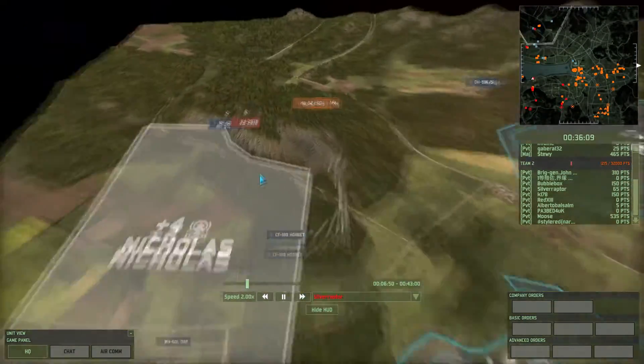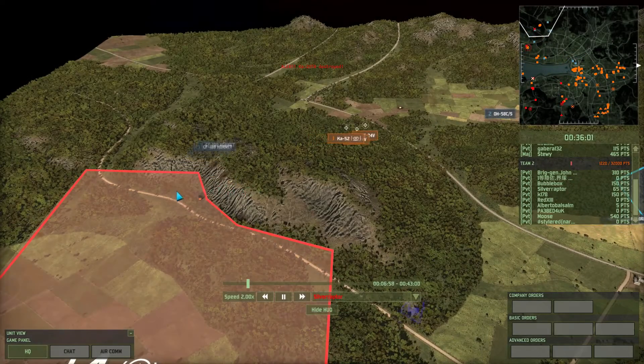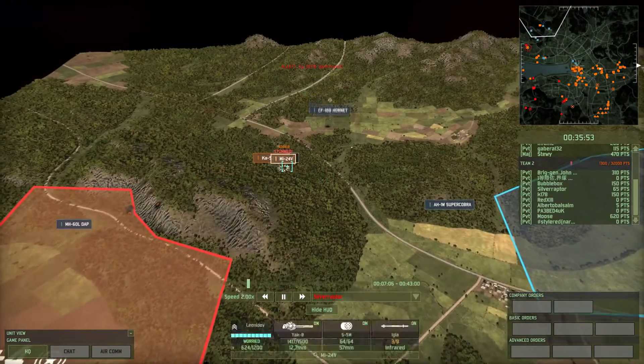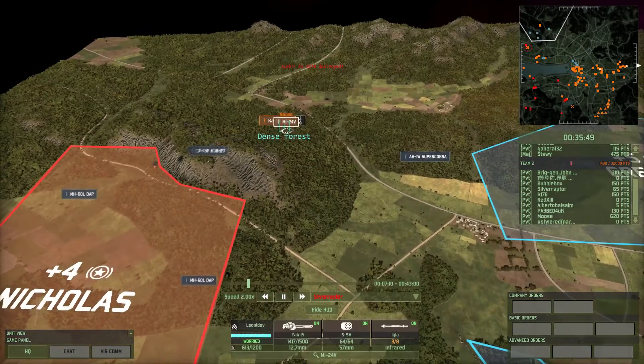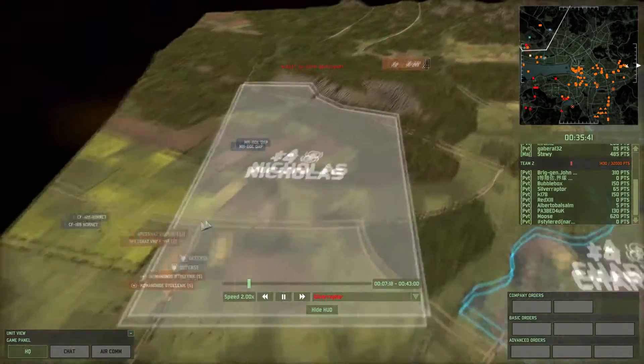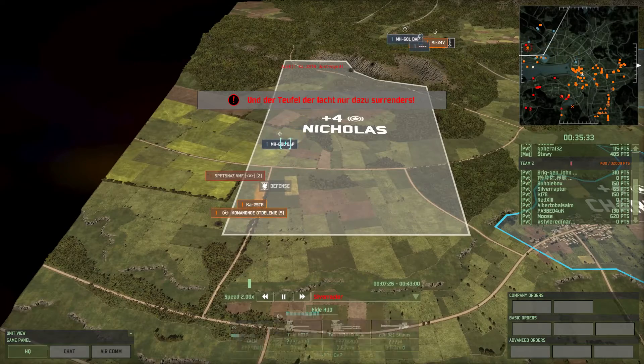Meanwhile in the back line, my KA-29 is taking on some daps with its minigun. It managed to shoot down one dap before being shot down by some Hornets. The enemy managed to muster enough air defense that it looks like Moose is going to be cleaned up here before long. And his CV is unfortunately going to be spotted by this dap. Daps, of course, have an autocannon and a minigun.